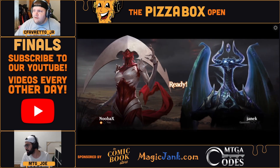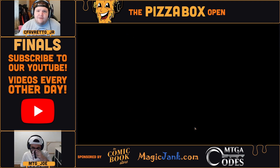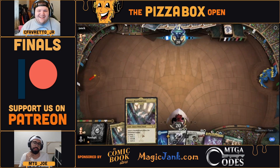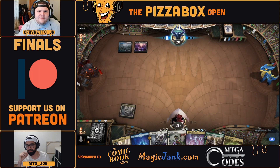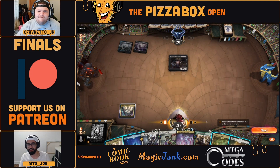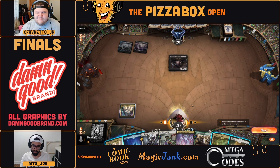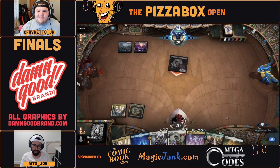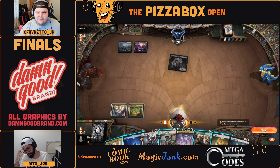Stone Brain coming in — for like the Stainful Stroke. Might give even thought to bringing in the one-of Temporary Lockdown just because it deals with the Shadow, the Tenacious Underdog, and the Evolved Sleeper, but you've got to get to turn three and they don't have a way to deal with the enchantment either. On the flip side they could have the Underdog out on the play, so it's like you answer two things. An important line here: do you want to set up the Ley Line Binding? Ultimately unable to, given the configuration of triumphs.